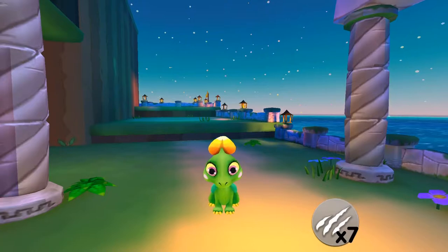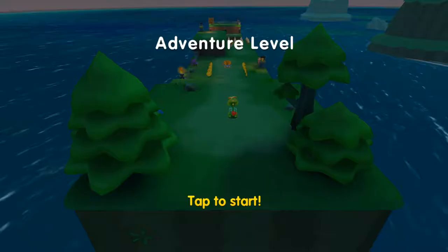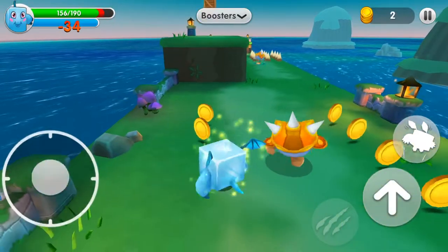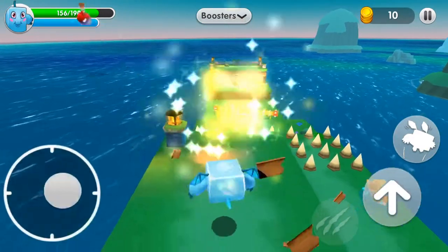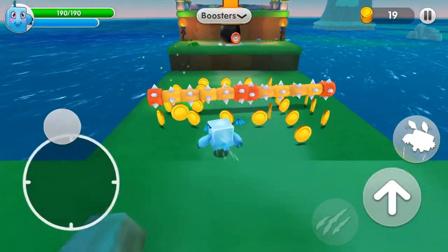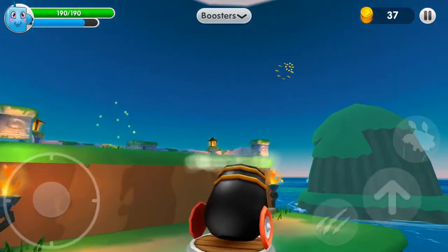Alright, so that was the first part. Each level you get crystals and keys. Ice cubes might be good for this — that's how you can get new stuff. So if the spikes are out they're gonna hurt you. You need the crystals and the keys to open up bonus levels, and you even have to have enough crystals to face the boss.